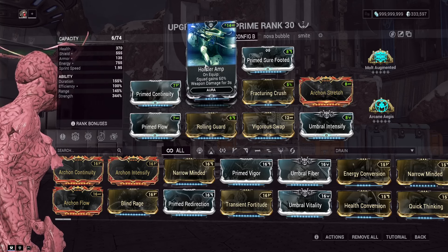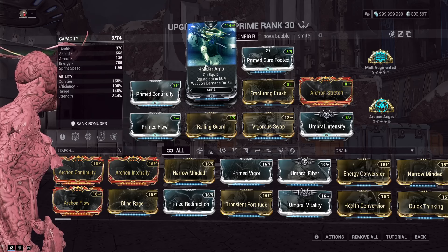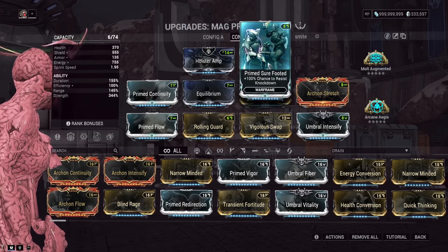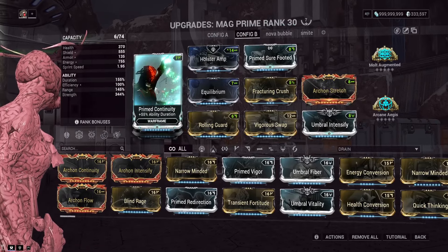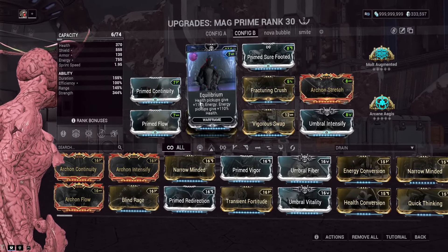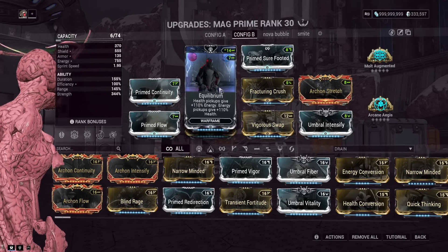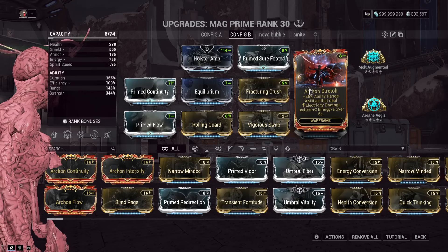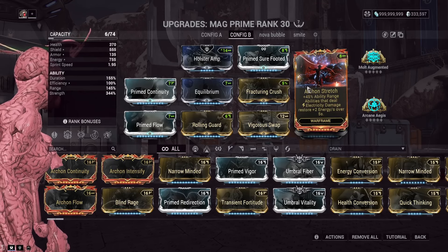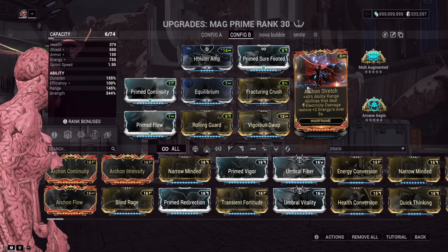We cast the fourth ability so fast with those casting speed shards — it's quite nice. Holster Amp gives more damage when swapping; that's not really needed until around level 6,000. Prime Surefooted because getting knocked over is annoying. Prime Continuity for more duration, which can be helpful with Nourish so you don't have to recast all the time. Equilibrium is quite nice here as we're getting lots of kills and need constant energy to survive.